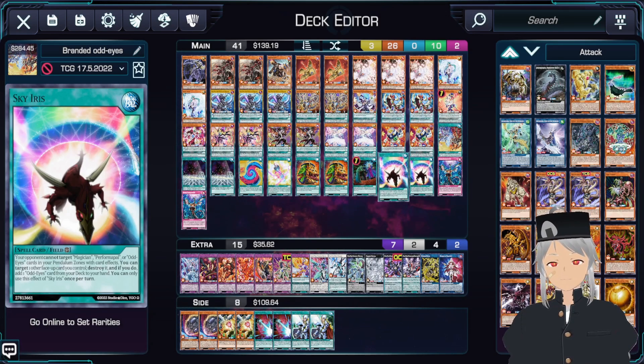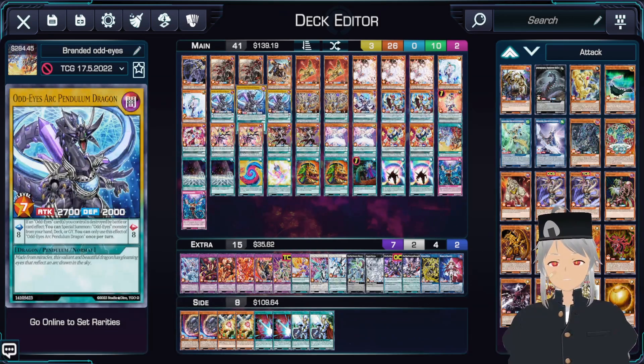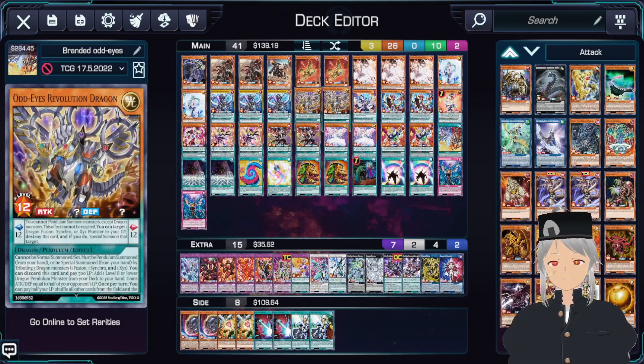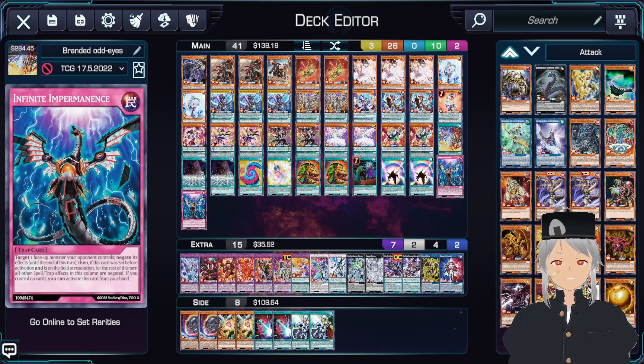Next up, we play two copies of Sky Iris. Basically what this does is provide protection, and you're able to destroy a face-up card you control and add one Odd Eyes card from your deck to your hand. That could be any Odd Eyes card — basically your Dissolver, your Arc Pendulum, your Revolution, or whatever you really need. So it just adds your combo pieces to hand. For the final two, we play two copies of Infinite Impermanence. This just helps out in the long run with negates, and it's kind of standard for the main deck.